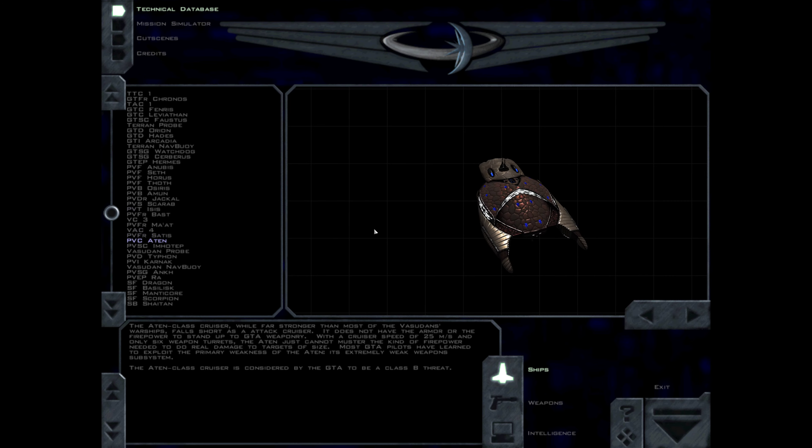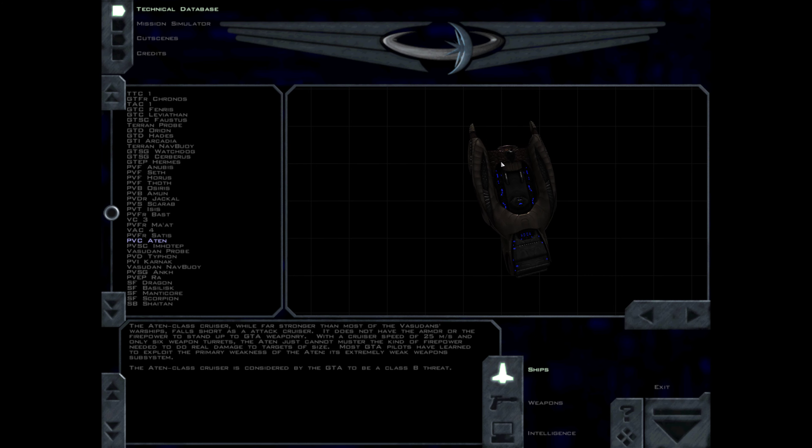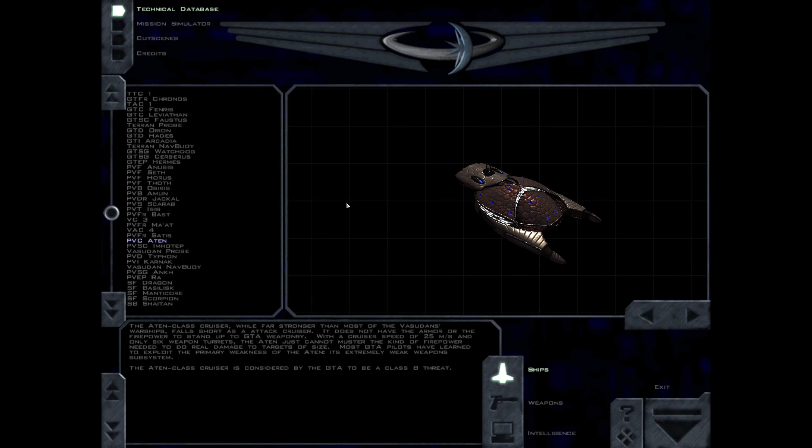The Aiden-class cruiser, while far stronger than most of the Vasudan's warships, falls short as an attack cruiser. It does not have the armor or the firepower to stand up to GDA weaponry. With a cruiser speed of 25 m/s and only six weapon turrets, the Aiden just cannot muster the kind of firepower needed to do real damage to targets of size. Most GDA pilots have learned to exploit the primary weakness of the Aiden — its extremely weak weapons subsystem. The Aiden-class cruiser is considered by the GDA to be a Class B threat.